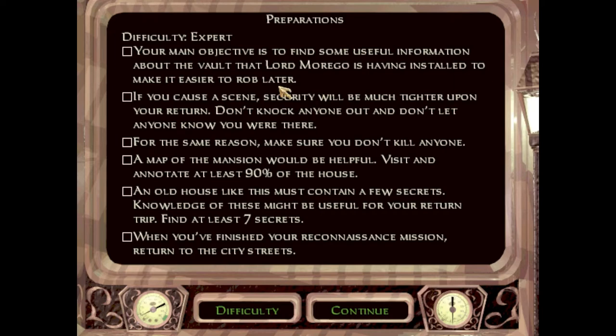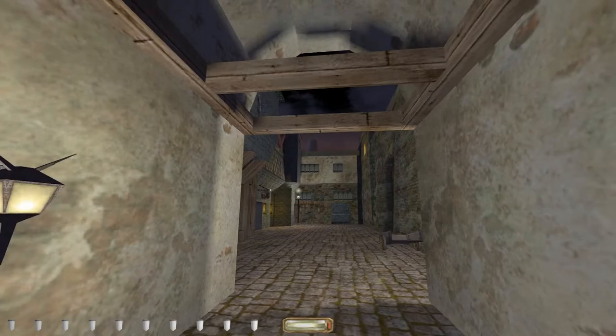So, find some information about the vault I guess. Don't knock anyone and don't let anyone know we were here — in other words, a forced ghost. I think it's not a forced ghost on normal, it's optional, but I'm gonna do it anyway. Don't kill. Annotate 90% of the house. Cool, a casing-the-joint mission with seven secrets — wow.